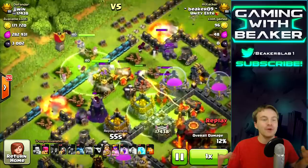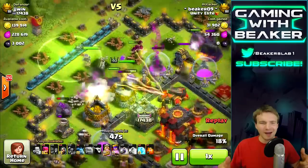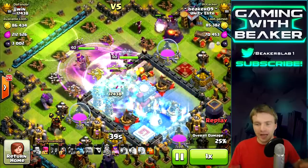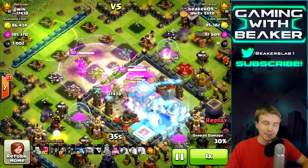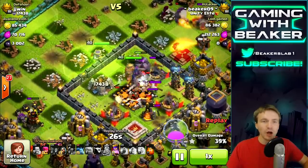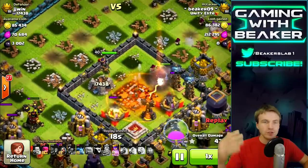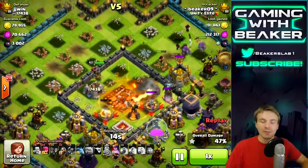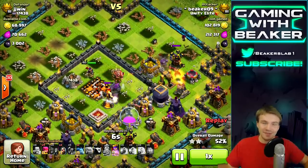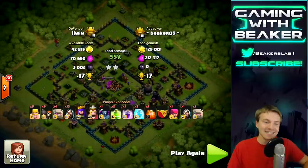I also like jump spells because they kind of pull your troops in and focus them into where they're supposed to be. It looks like this jump spell is pulling my wizards right into a giant bomb - but we're gonna be okay. We're in the core, we've got some golems, heroes, everybody's in good health. We had several freeze spells so we were able to freeze that single inferno. With two jumps you're able to have plenty of other spells - at Town Hall 10 you have room for two freezes and a rage. I like two freezes, two jumps, and one rage, and that combo can get into almost any base.